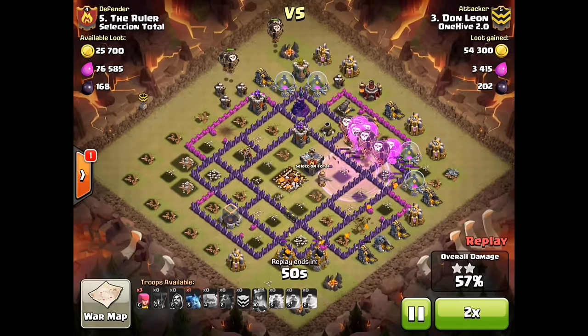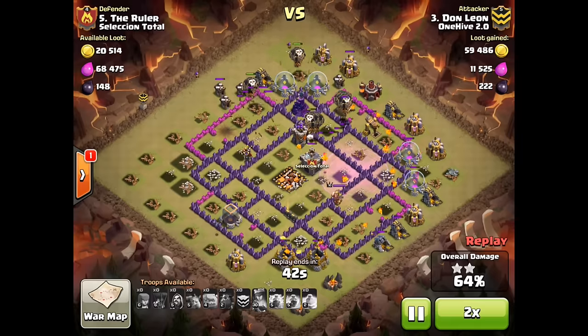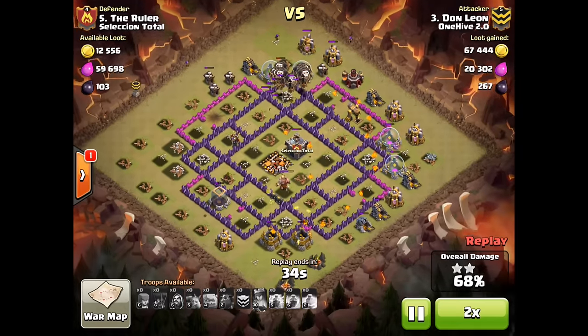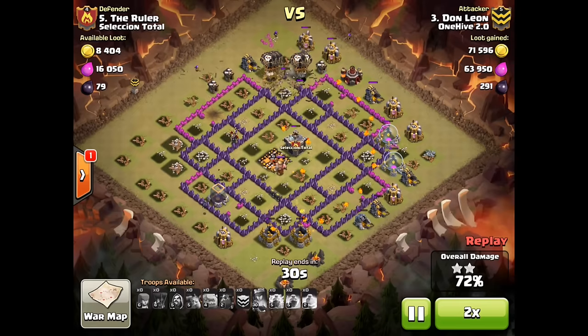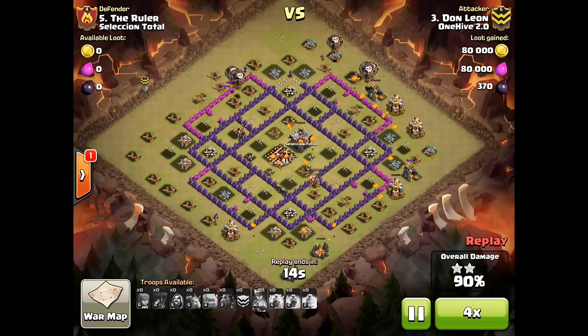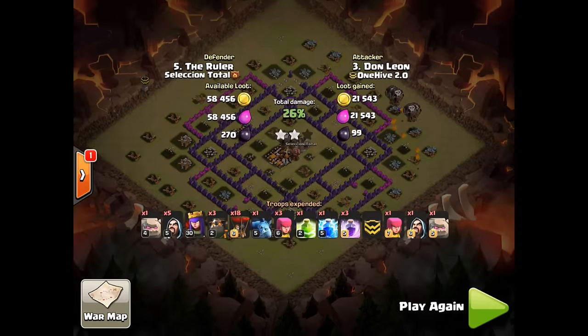He ends up having a hound that almost didn't pop but it did pop, which was great for him, and ends up having like 10-12 loons at the end and absolutely destroys the base, completely running through it. So that was a really good shattered balloon attack by Don, as always.